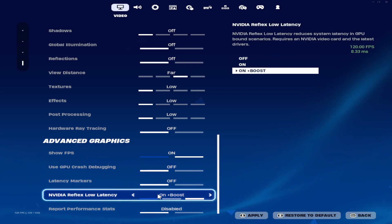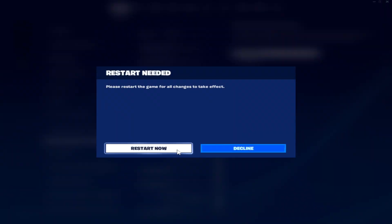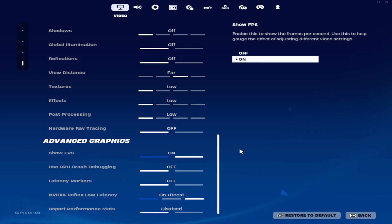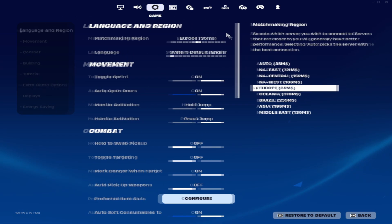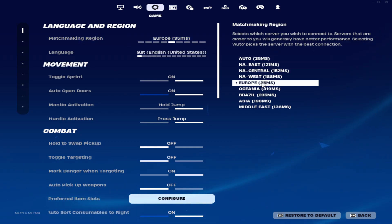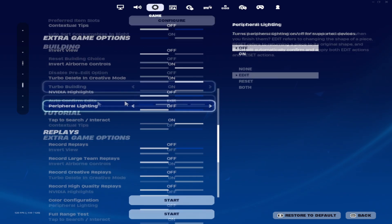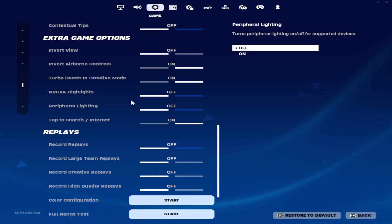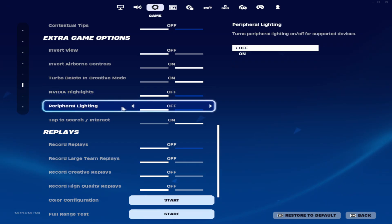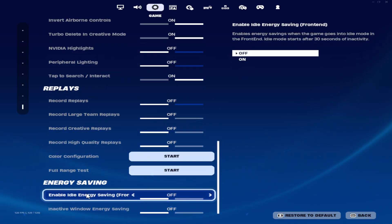Nvidia Reflex low latency — set it to On plus Boost, the last option all the way to the right. Report performance — disabled. Click Apply or press A on your keyboard. Before restarting, click Decline, then click the cogwheel for game settings. Matchmaking region — choose the region with the least ping. In Europe I have 35ms, so I chose Europe. Scroll down to Extra Game Options — make sure Nvidia Highlights and peripheral lighting are off, and all options under Replace are off. Energy saving — make sure both options are off.